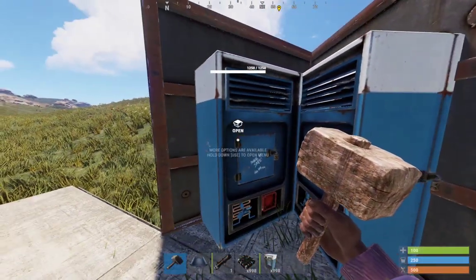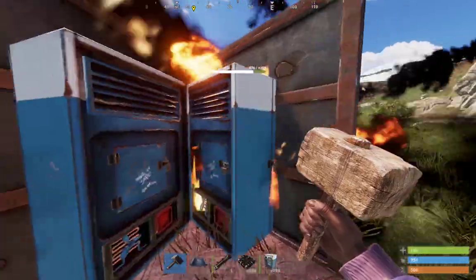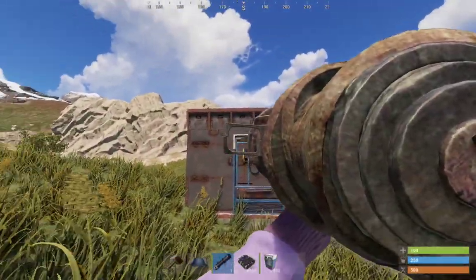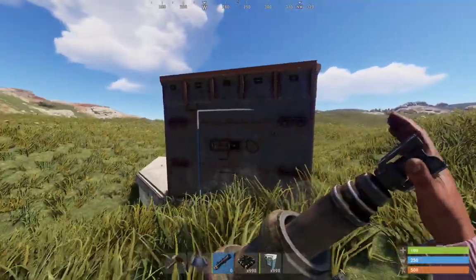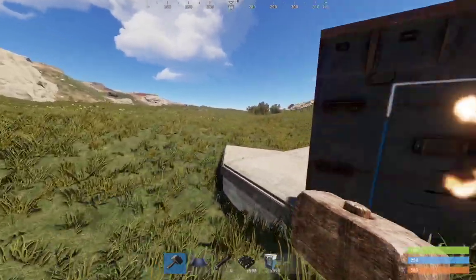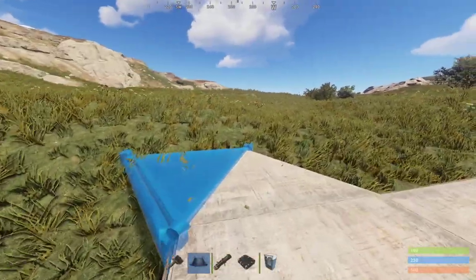Let's test it. Same thing works for rockets — I'm going to rocket the vending machine box on this wall, and then rocket the right side of the vending machine on this wall. As you can see, they both took damage.